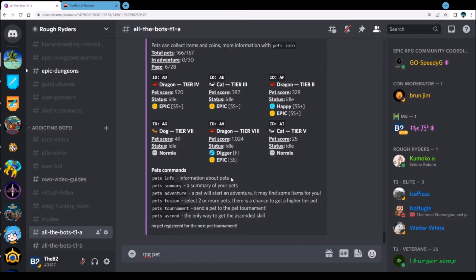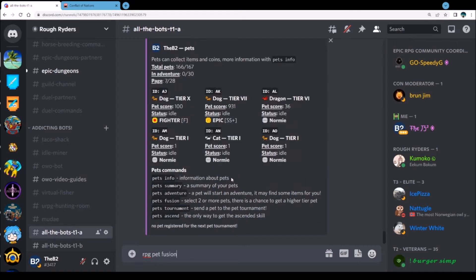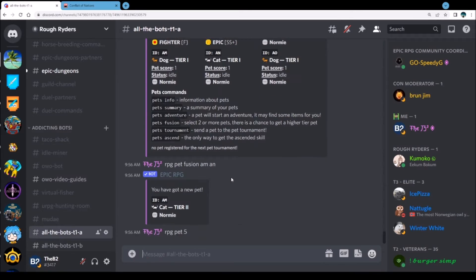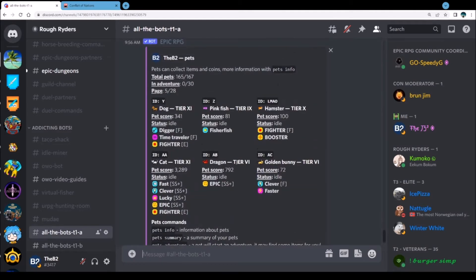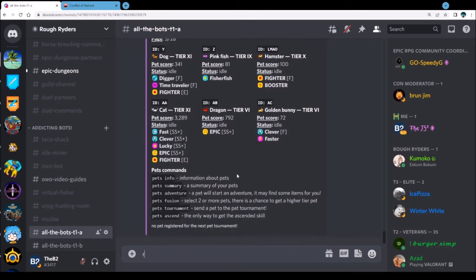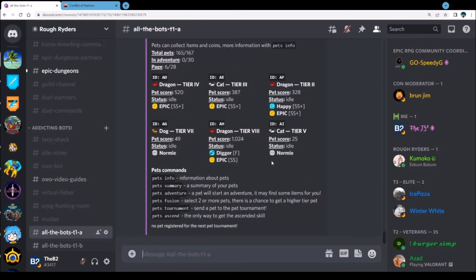Let's go to pet seven — RPG pet fusion AD. I know that I can do a two. Let's do RPG pet fusion — let's go AM and we'll make a two. Then it was pet five. We have a six on there, let's go RPG pet six.